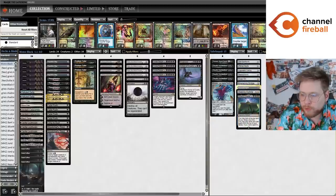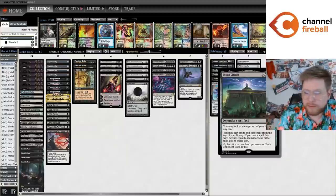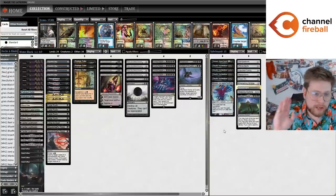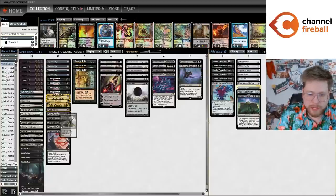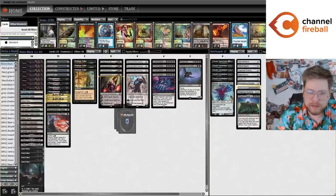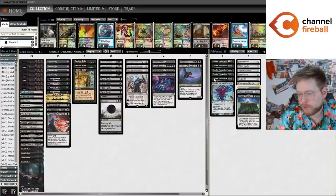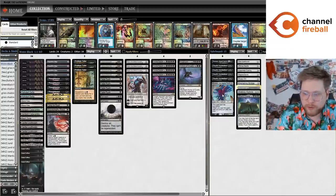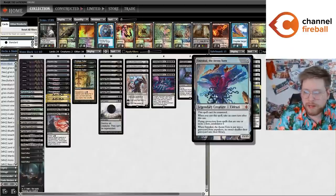You'll notice the sideboard is mostly a Karn sideboard. We have nine tutor targets for Karn, including the very exciting Bolas's Citadel, which has actually been really strong. Then we have six cards you can bring in when your Fatal Pushes and Damnations are dead — that's really important for the deck's construction to make sure that in matchups like big mana, combo, and control, you have cards to board in for them. The Voidwalkers, Turok, and Emrakul are really versatile sideboard cards that can come in anywhere.